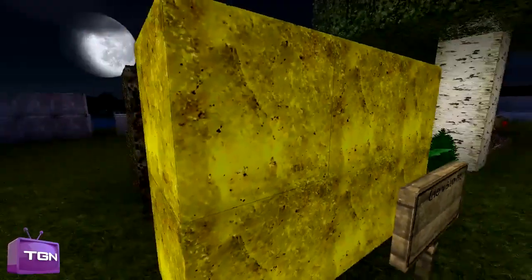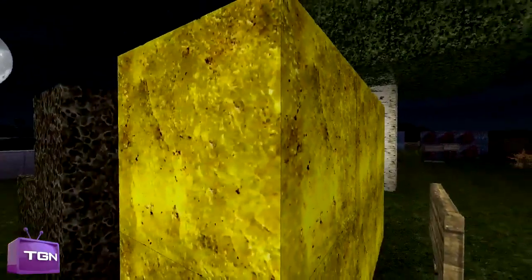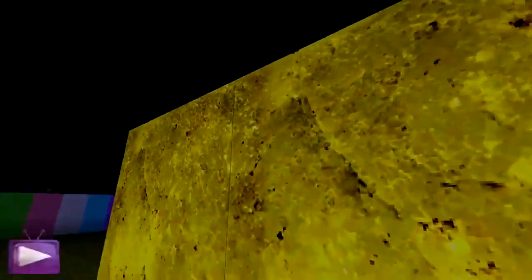Here we have glowstone — pretty much just pure yellow. It looks like it's kind of got dirt on it, but it is very intricate and very nicely done. You can see the grooves on it going around, and you can see the occasional stones in it.